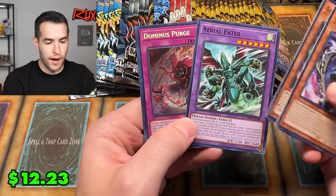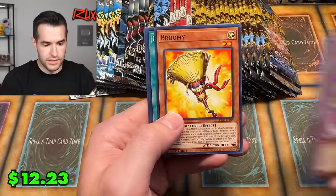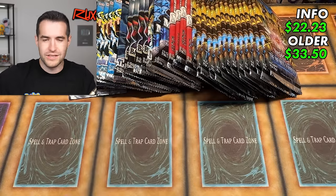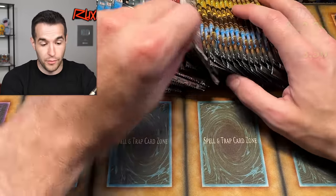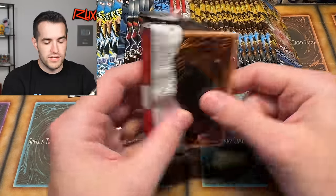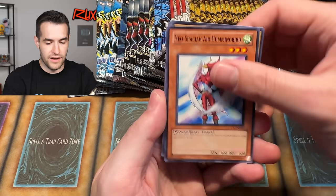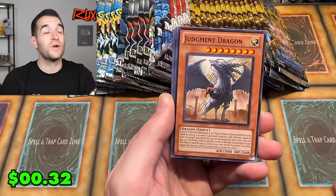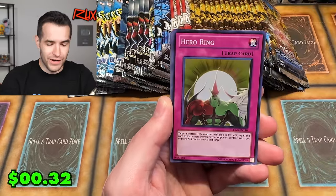We pulled Dominus Purge, a secret rare — very nice! Then Broomie, and Broomie and Dora Dora. From Legendary Collection 2: Can we pull something like a Light End Dragon? I never really wanted Light End Dragon before, but now's the time. We got Clay Man, Judgment Dragon — oh, wrong dragon — and Hero Ring.